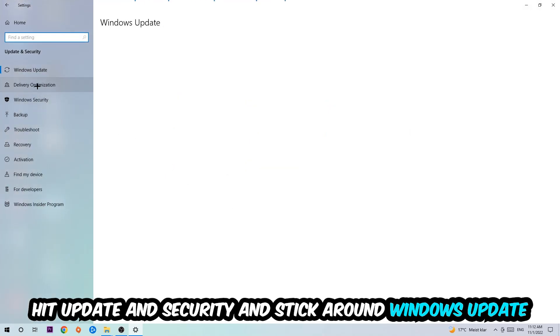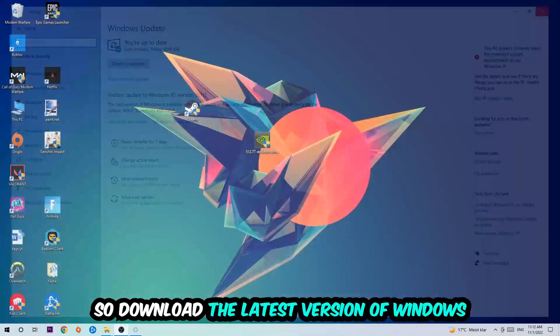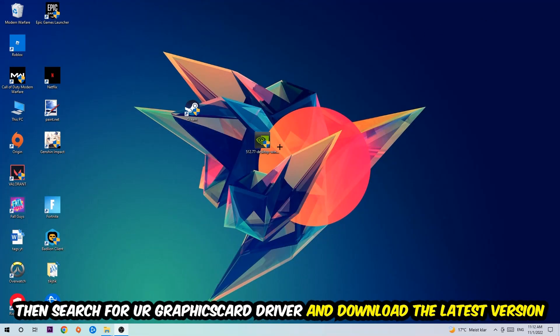Go back and hit Update and Security, then Windows Update, to make sure you're on the latest version of Windows. Once finished, search for your graphics card driver application on your PC or browser and download the latest version of your graphics card driver to provide the best possible performance for your PC.